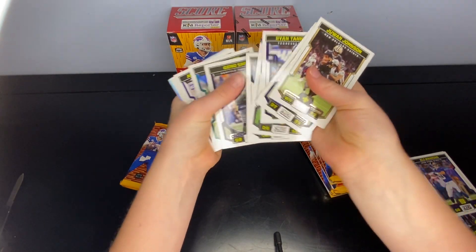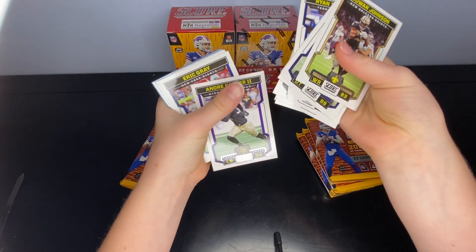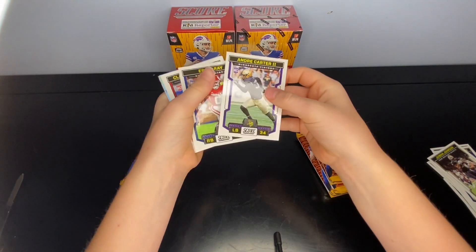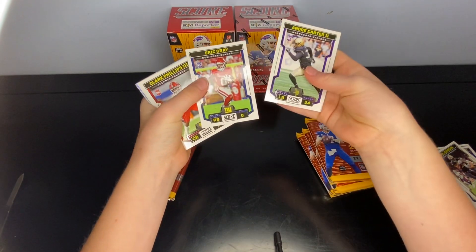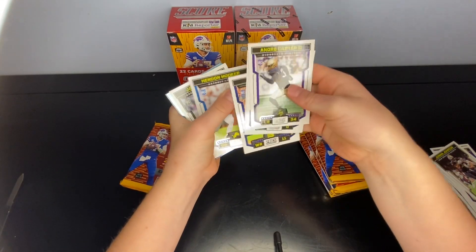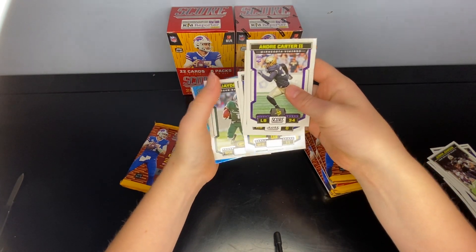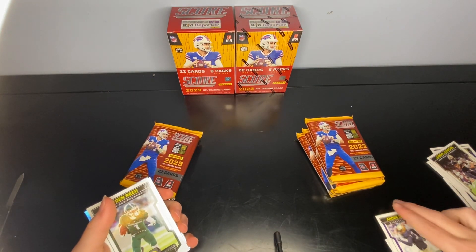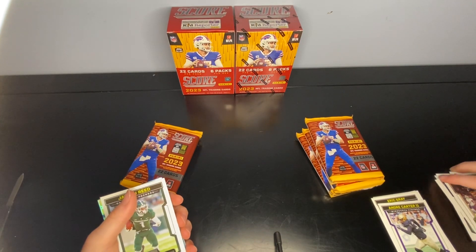It's again the texture that I don't like, where it kind of sticks together. Okay, we've gotten to the rookies — Andre Carter the Second, Eric Gray, Clark Phillips, Jaylen Wyatt, Hendon Hooker, Jayden Reed. Oh, we got a Stars insert — I think that's something different, something new.